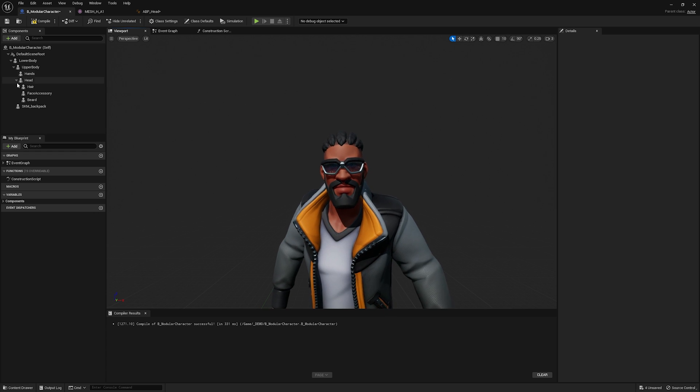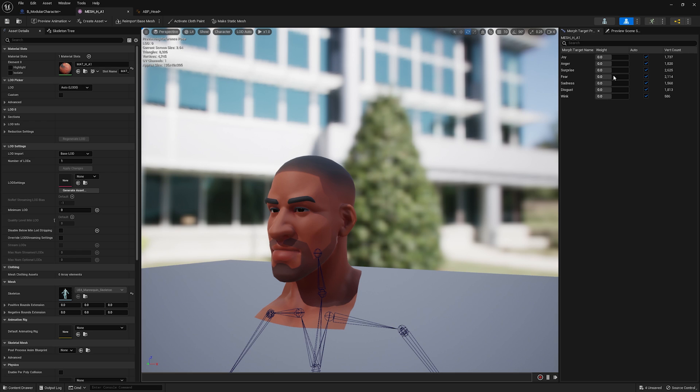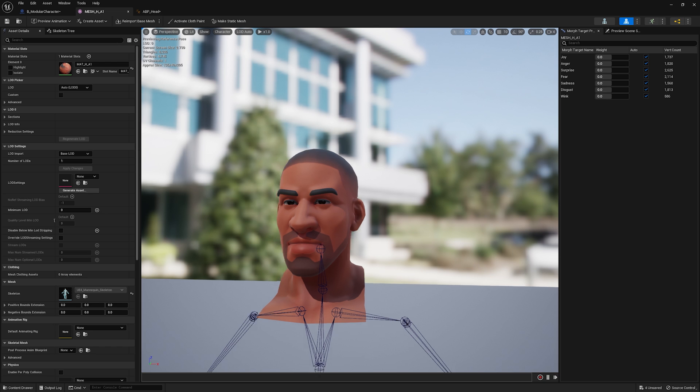Let's take a look at faces. Faces often have their own complications. Opening up the skull mesh, we can see this face already has some morph target curves that can play expressions. Heads often need additional bones for the jaw, eyes, or other facial elements. You don't really want to carry all of those bones and curves around on the rest of your body parts, so often you'll have a separate skeleton with its own animation blueprint to carry that weight.